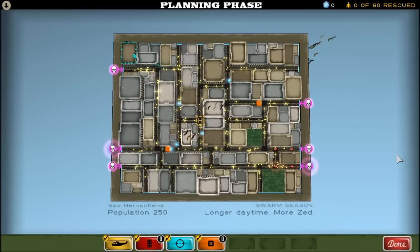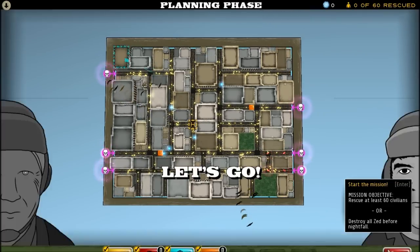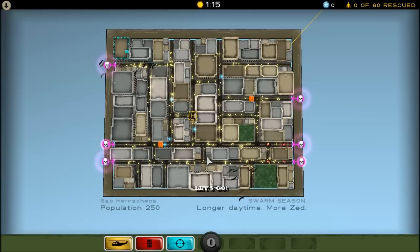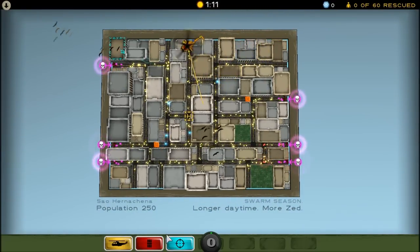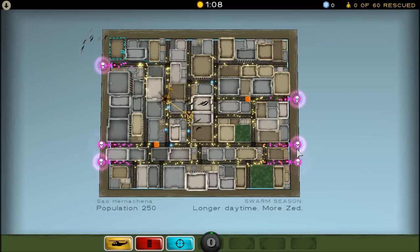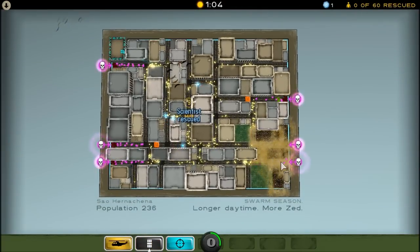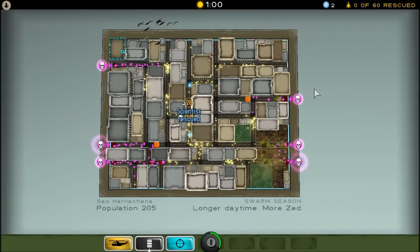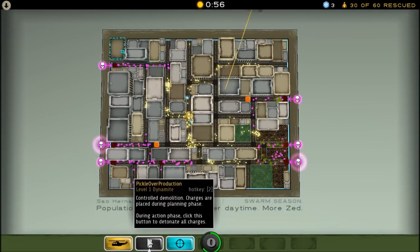Okay guys, I think this looks pretty good. So I'm going to click done. Oh, I'm going to click on the cat bird cannon — the older cat bird cannon is now available. Okay, I hope this will work. There we go. I killed a good amount of Zed right there. And as long as I rescue 60 people, it'll all be fine. Problem is, rescuing 60 people to make it all fine.